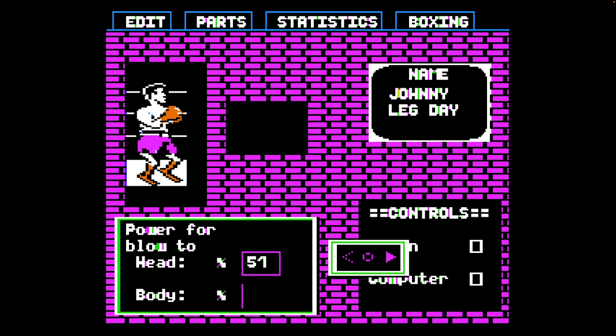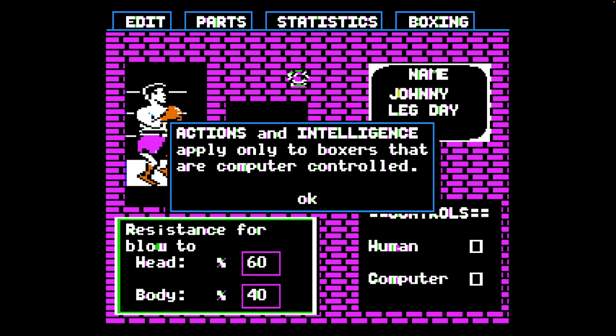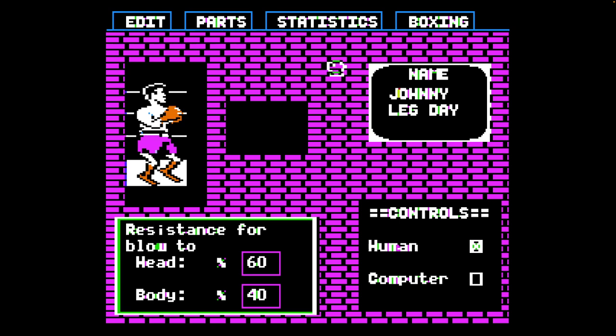Could be a little bit unbalanced there. Statistics — Resistance. Reloaded head. Let's make him a little headstrong guy — goes for the head and blocks his head. Actions and intelligence apply to boxers that are computer controlled. Do we want to fight as this guy? Let's see if we can fight as this guy. Should we do save? Let's try it. See if we can get in here and play as Johnny Leg Day.